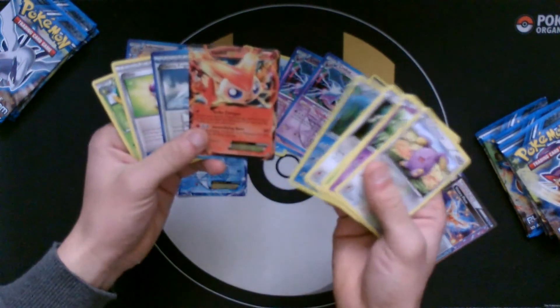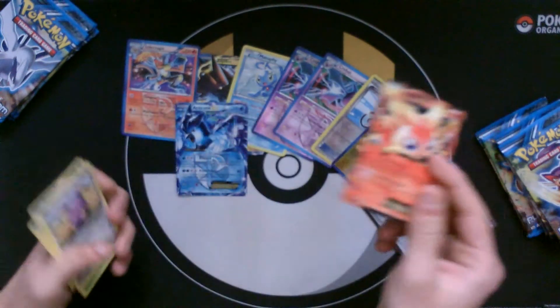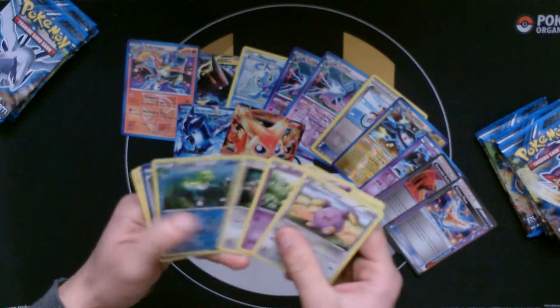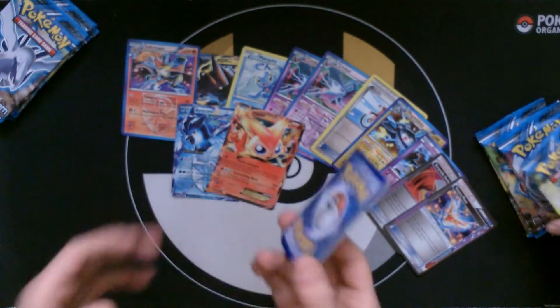A Victini — which is a Victini EX. So that's not a Full Art. I'm hoping there is definitely one more Full Art in this box. It's just a holo Lombre.